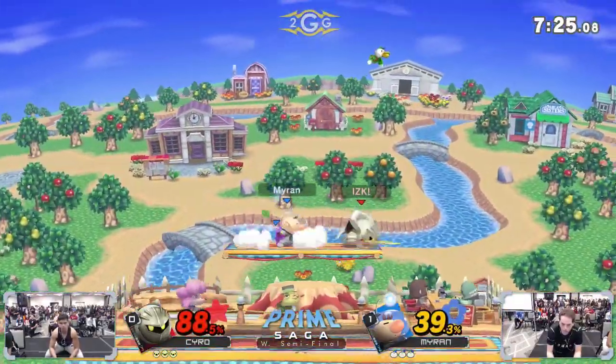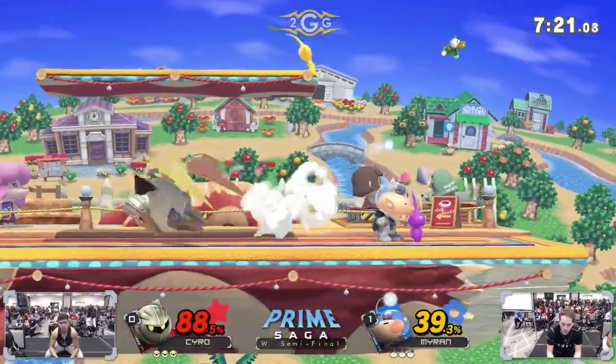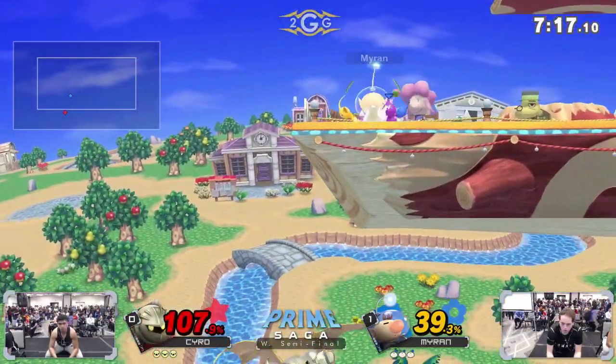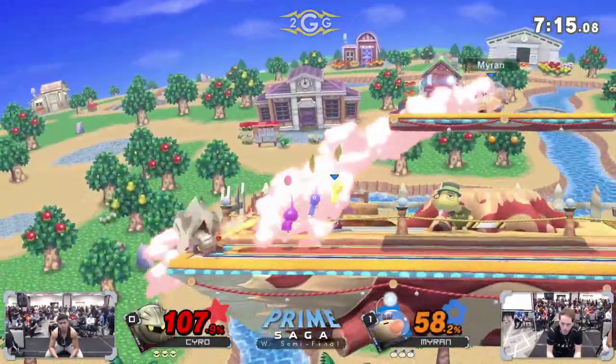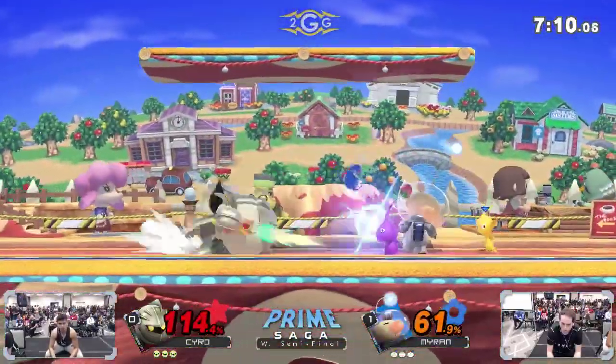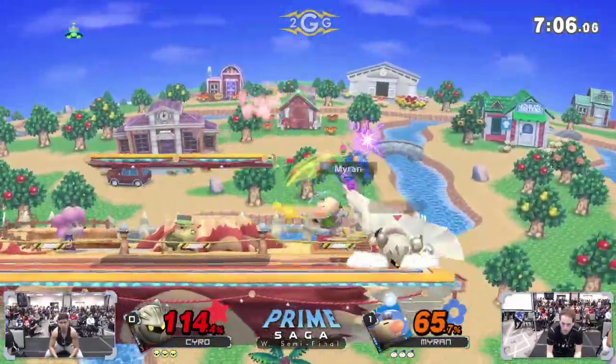It seems more comfortable for Kyro, but not the results he's looking for — he's already down by quite a bit of percent. The forward smash is covering so much range, stuffing Metaknight's dash-in attempts. That's kind of the thing about Metaknight: he can be pretty linear in how he chooses to approach when fishing for a combo starter.